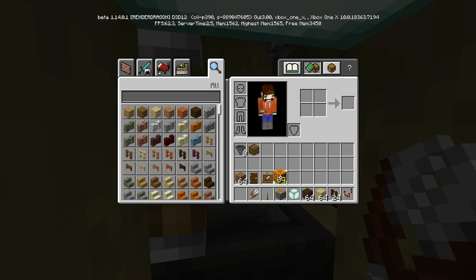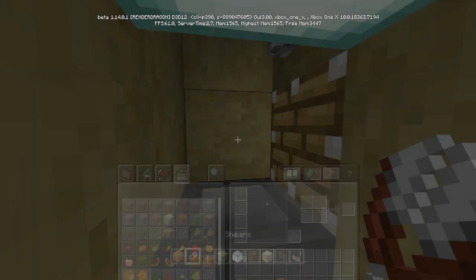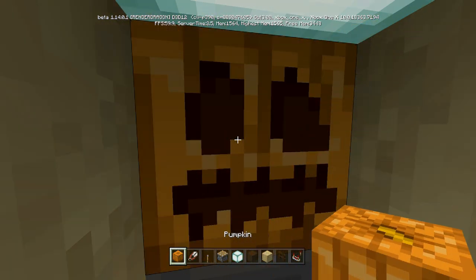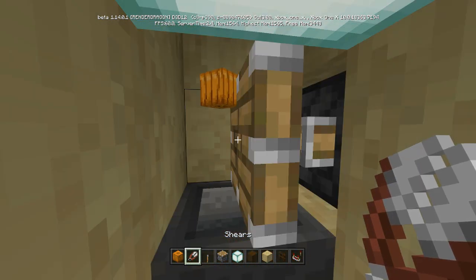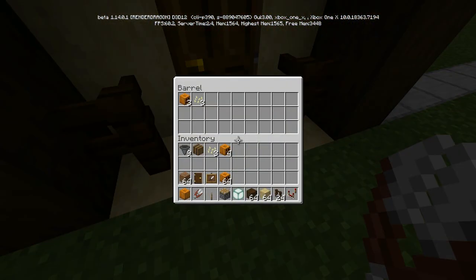What you do is you get yourself regular pumpkins. You place it, you switch, and you carve it — place, switch, carve. You just do this and you can go faster if you'd like. Personally for me the six works fine. When you're done you turn it off and you go, and you have everything down here. You'll need regular pumpkins for when you're doing it, so just keep that in mind.